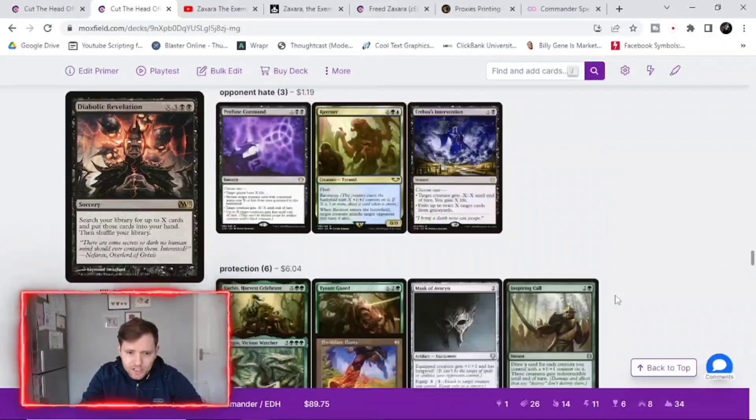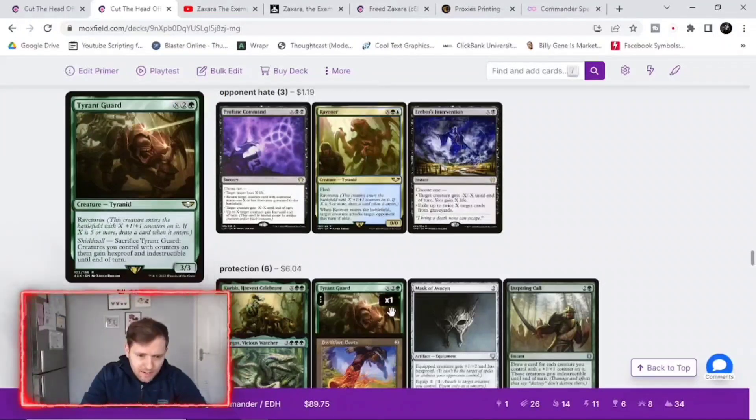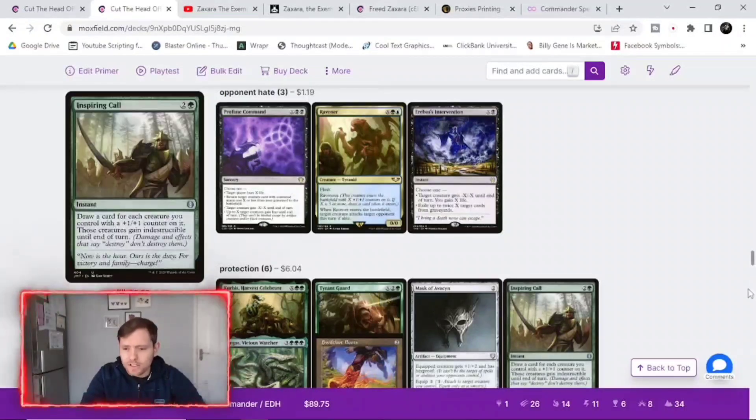There's also a bit of protection. One card: remove a plus one plus one counter from it to prevent all damage that would be dealt this turn to another target creature with a plus one plus one counter on it. Another says sacrifice creatures you control with counters on them — they gain hexproof and indestructible. We want to keep our stuff on the board so we can kill everyone — that's the whole point.